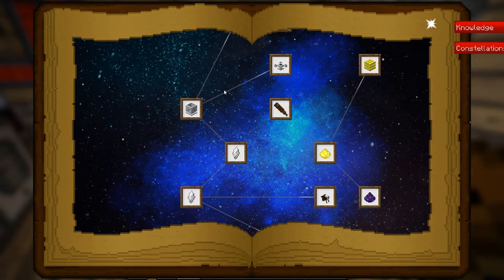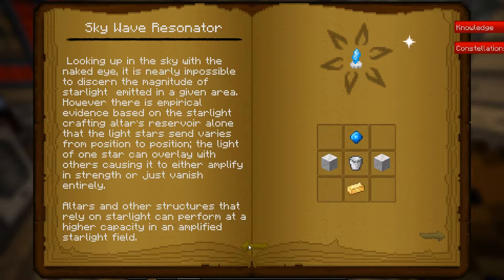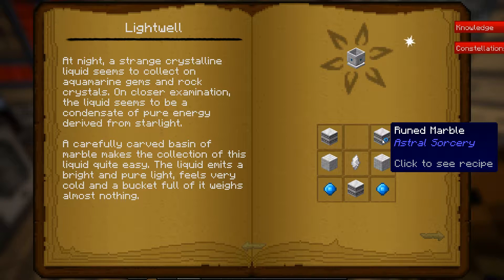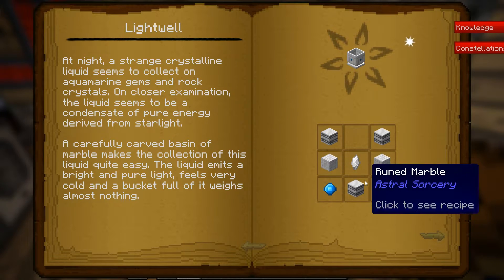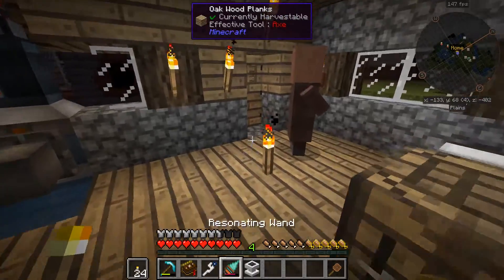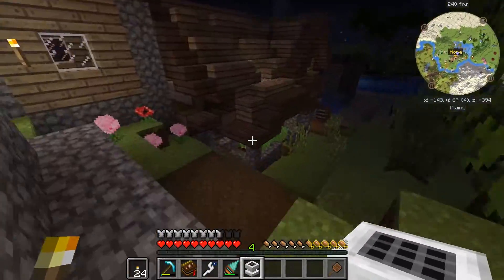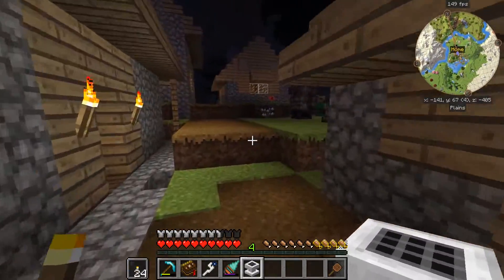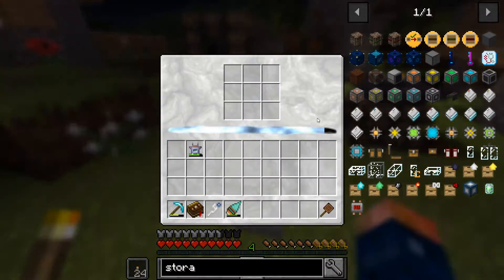We're going to work towards a sky resonator. As you can see, everything comes from this light well. To get a sky resonator we're going to need a bucket of liquid starlight, and to do that we need a light well. A light well requires these crystals and ruined marble, and this is made in the luminous crafting table — it requires starlight. We need to find somewhere to place it to get some starlight in it — anywhere under the skylight is probably going to be fine. Oh, plenty of starlight — this whole thing is pretty much full. This is probably a pretty nice area.